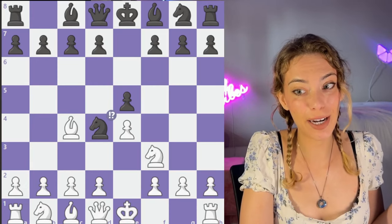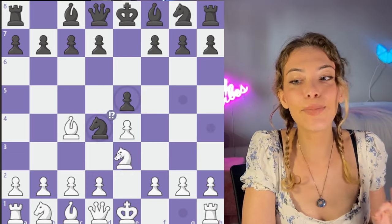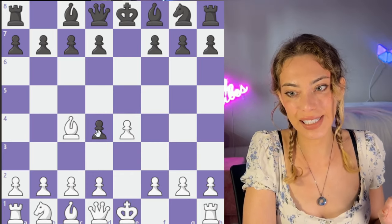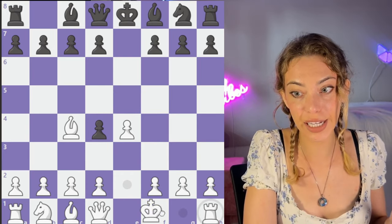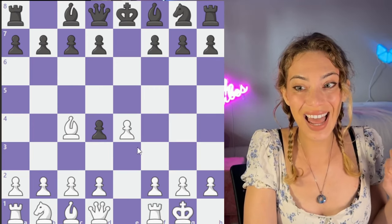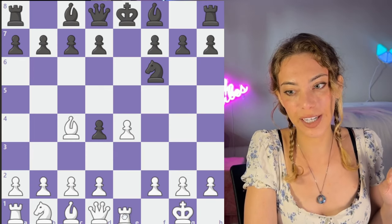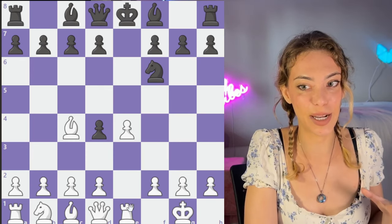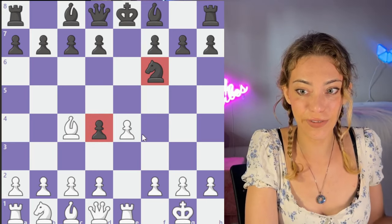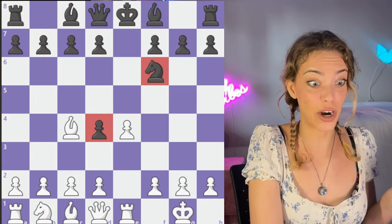So what should white do? I recommend not entering into the super complicated Ne5 line — simply take the knight. The pawn takes, and this pawn is a bit of a liability. You can just castle and go into any theory if you know some. After Nf6, we can go Re1, and white is in a slightly better position. Black doesn't have a lot of development, his pawn is a weakness — it's just a very simple, easy way to avoid all of these traps.